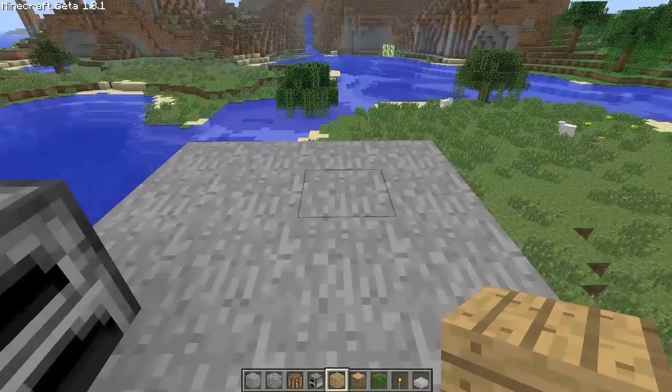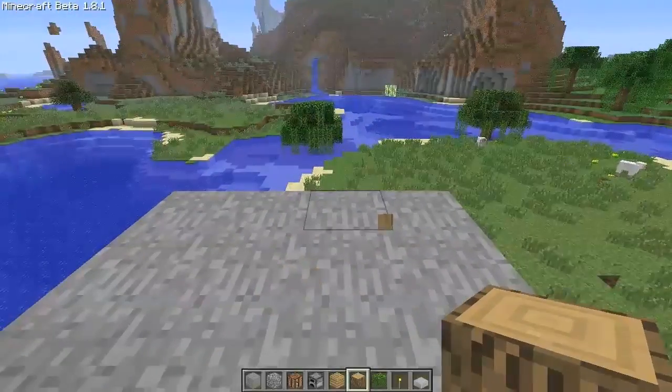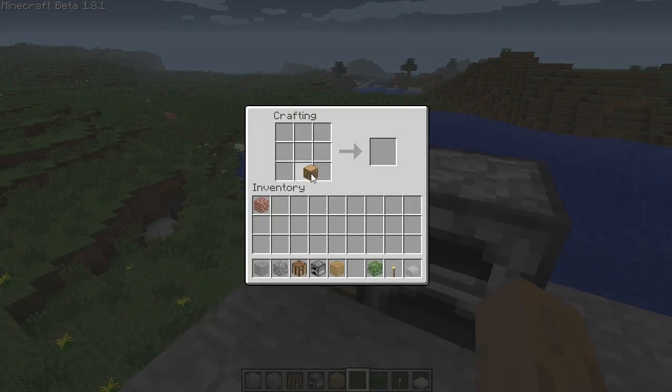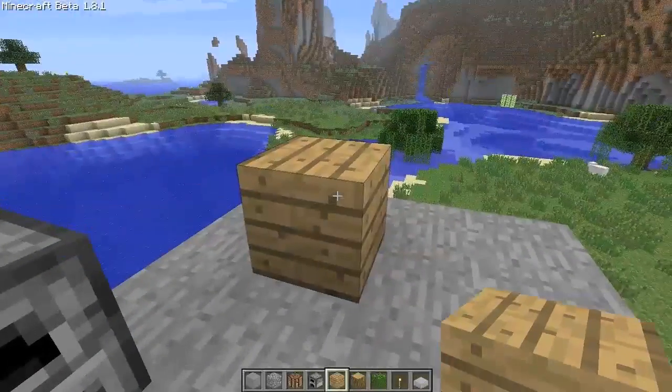The next thing you will need is wood. You chop down trees and you'll get this piece of wood. Just like the last tutorial, you put that in your inventory and you'll get four planks. You'll actually need the planks to make the pistons.